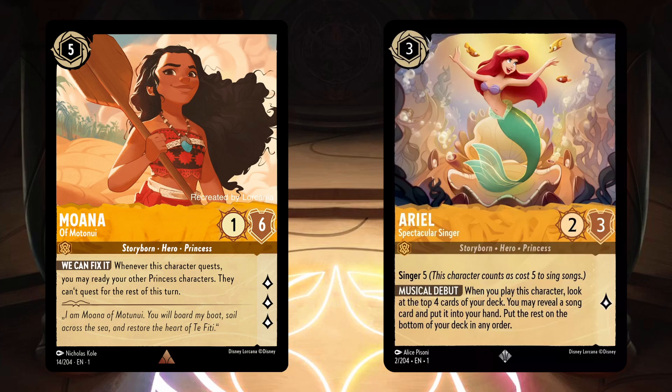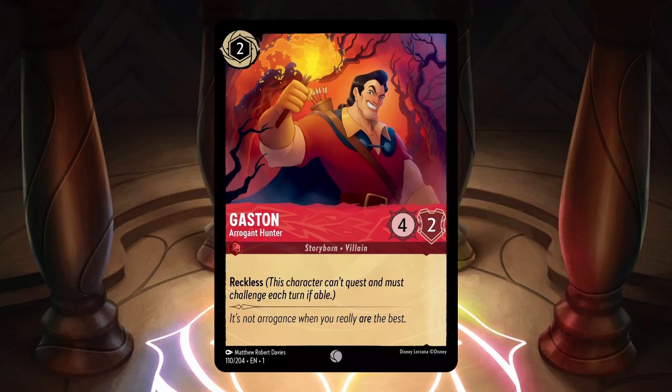Team Lorcana surprised us again and revealed Gaston Arrogant Hunter late in the Lorcana HQ Discord. Gaston is a ruby inkable 2 cost card with 4 strength, 2 willpower, and 0 lore. He's a common card with the traits Storyborn and Villain, and has the keyword Reckless, which means that character must challenge if able by the end of the turn and cannot quest. This is the first card we've seen both with 0 lore and with the Reckless keyword on themselves.